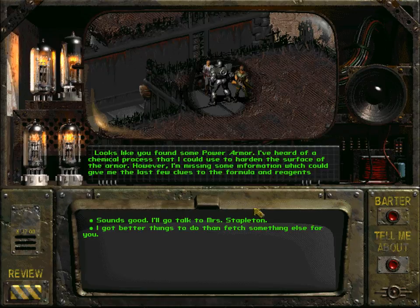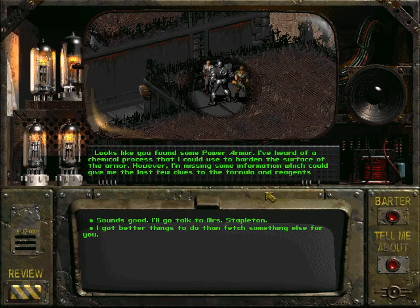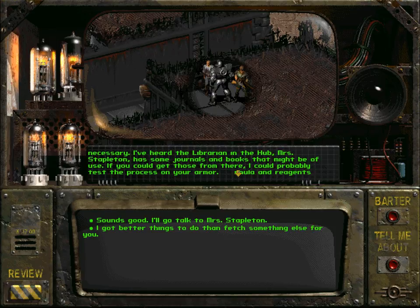Miles says: 'I thought of a chemical process I could use to harden the surface of the armor. However, I'm missing some information which could give me the last few clues to the formula and entry agents necessary. I thought the librarian in the Hub, Mrs. Stapleton, has some journals and books that might be of use. If you can get those, I could probably test the process on your armor.' Sounds good — I'll go talk to Mrs. Stapleton.